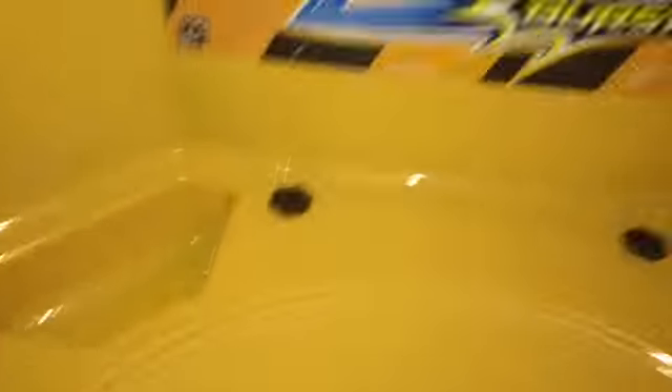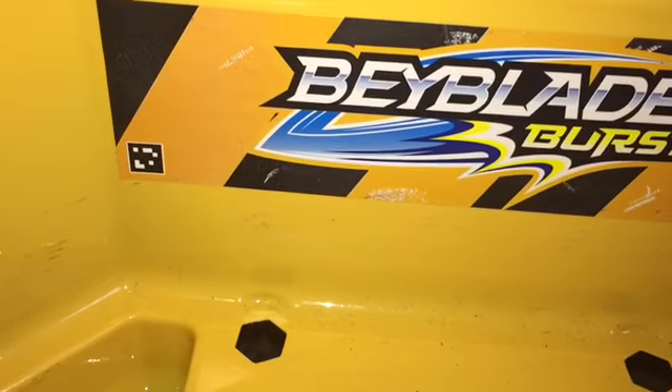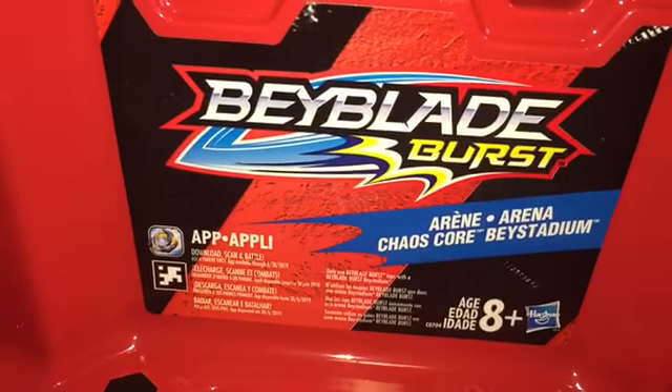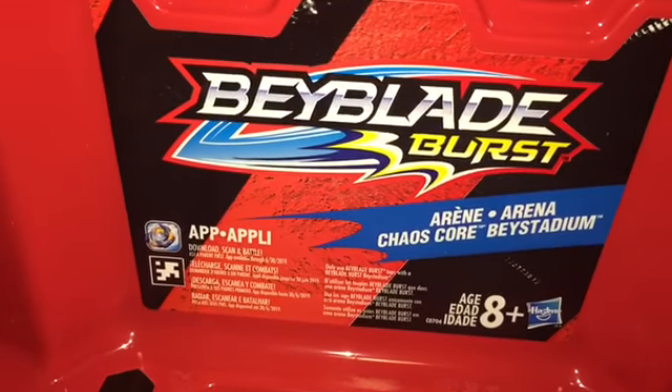Next up is the yellow Beyblade Burst stadium that comes in the epic rivals battle set. This one might be a little hard. Next up is the chaos core Beyblade Burst bay stadium.